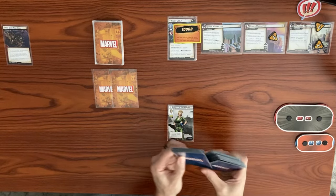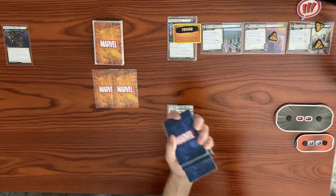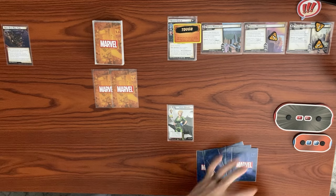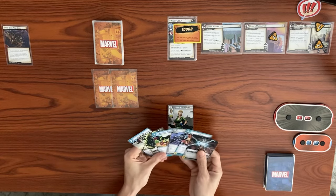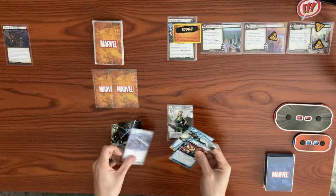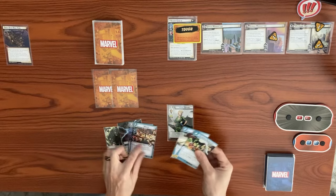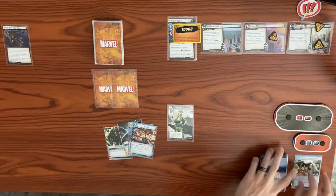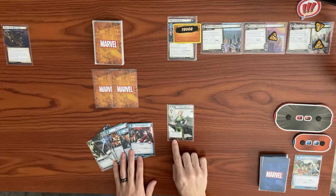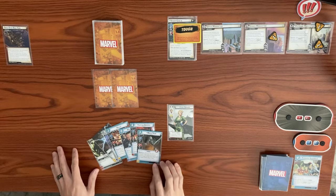Let's shuffle up the player deck and draw up to our hand size of six. We got some good double resources. I think we definitely want the Quinjet Carrier. Let's keep Kaluu and mulligan two cards, discarding them and drawing two more. We'll use Carol Danvers as an action — Commander action: choose a player and draw one card. We drew White Tiger.